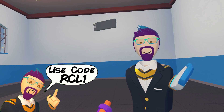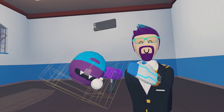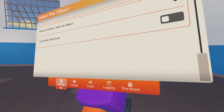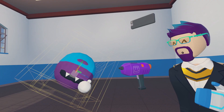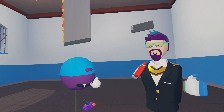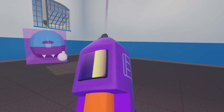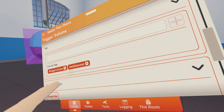First you want to get whatever item it is the players need to collect for their power-up, and today we're just going to use this little Eddy model. Then you want to configure your object, make sure that you have modify with circuits on. Once you get it set up to wherever you want it to be, you want to get a trigger volume. Make sure the trigger volume is big enough to encase the whole power-up, or if your item is set to decoration, you can actually put it inside as well. Now you want to configure the trigger zone and give it some tag that you'll remember. Today we'll just call it eddy power.